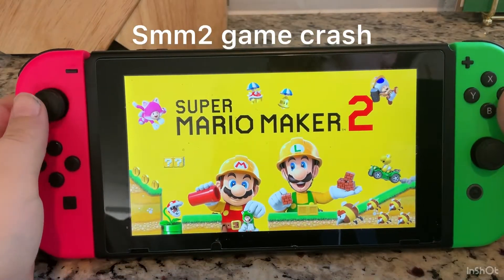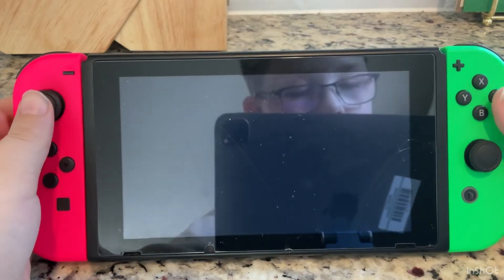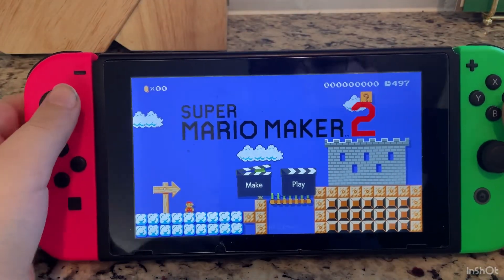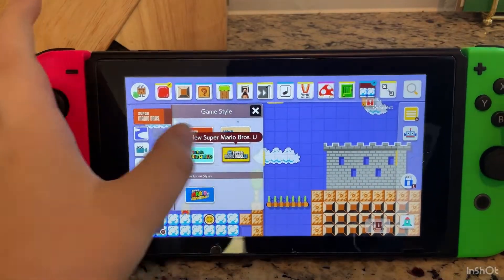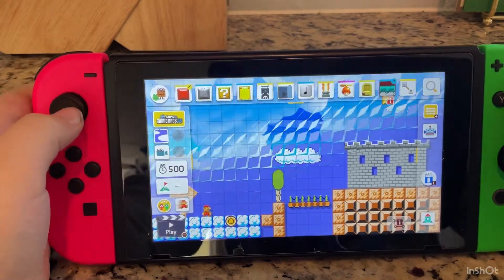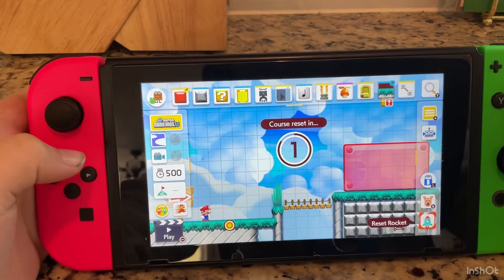This works in Super Mario Maker 2. Going to maker mode. I'm going to choose whatever 2D style I want. If I want to, I can reset the whole level.